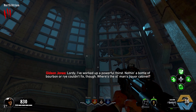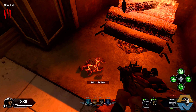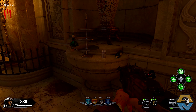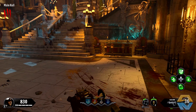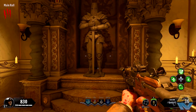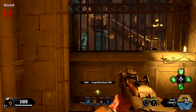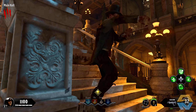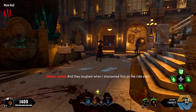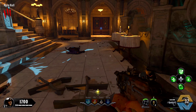Nothing a bottle of bourbon or rye couldn't fix - where's the old man's liquor? Hold square for part. Looks like we grabbed some hot coals. This door was 750 as well - we've got a few ways we could go. This is 750 as well. I think I'm going to head to those doors at the back because that looks like it might lead to the forest - heads outside of the mansion hopefully.